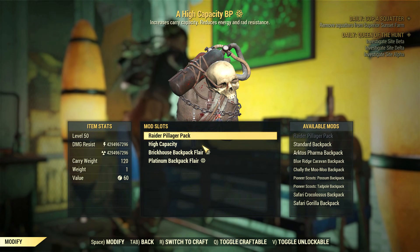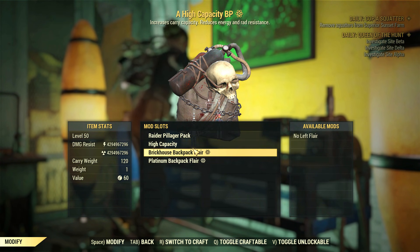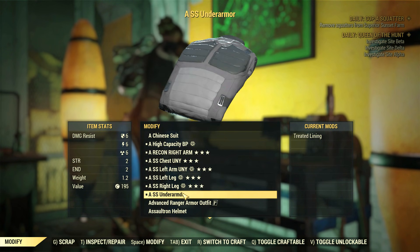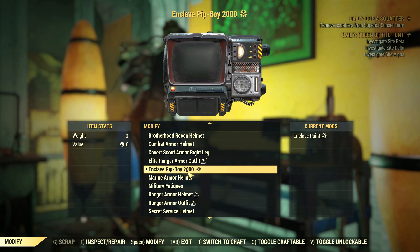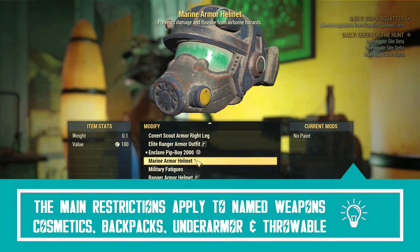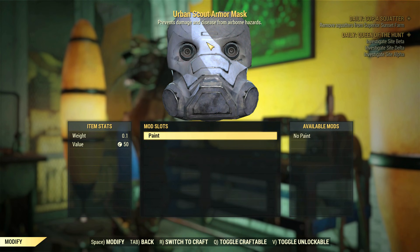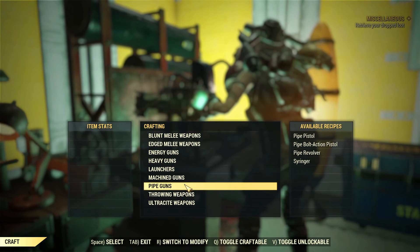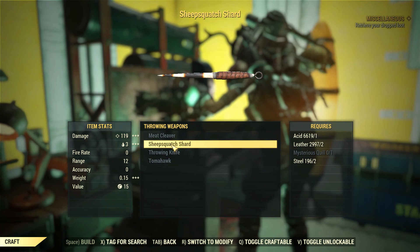More exceptions: backpacks are part of the armor tab but they cannot become legendary, at least not yet. The same applies to under armors — these are obviously active armor pieces, but they cannot become legendary either. Your pip-boy is also doomed to be an ordinary item forever. Moreover, all cosmetics and headwear, including those with active effects, are not eligible to become legendary. Lastly, throwing items like grenades, mines, or even throwing weapons cannot become legendary, for obvious reasons.